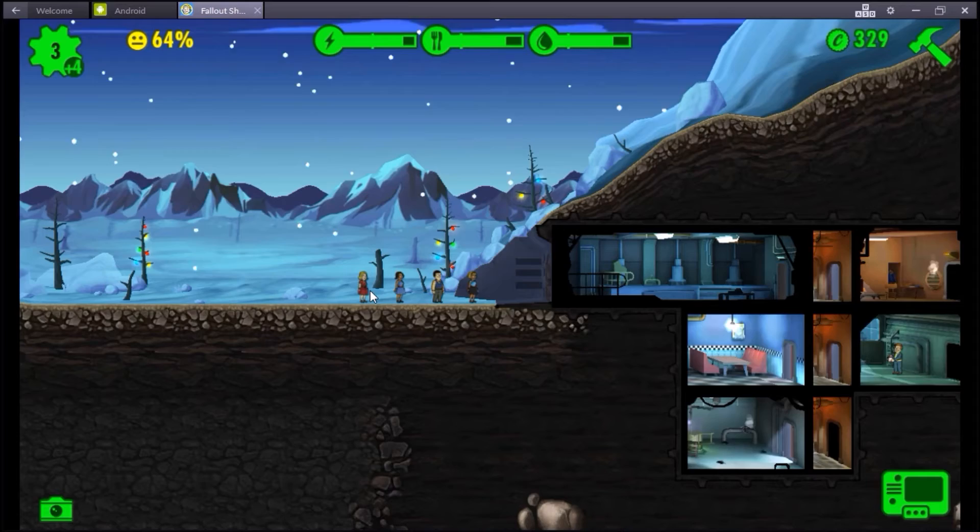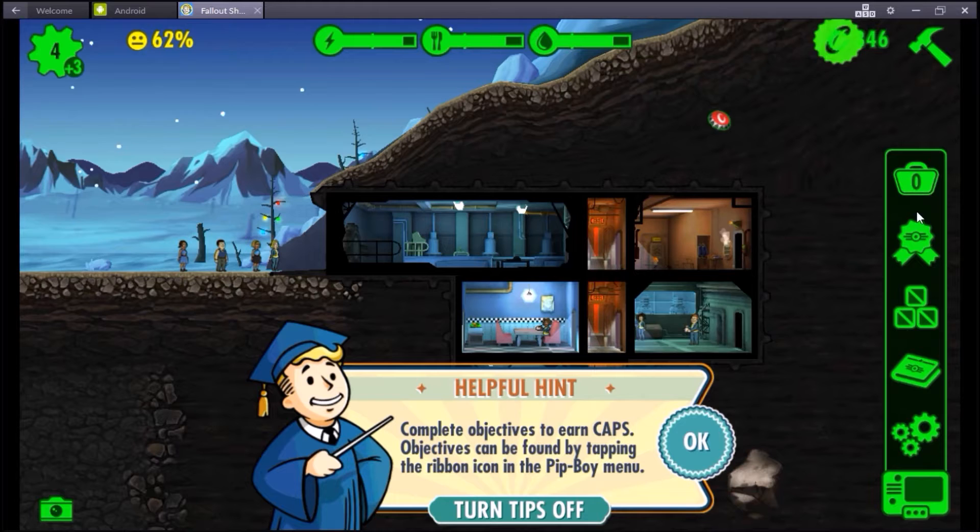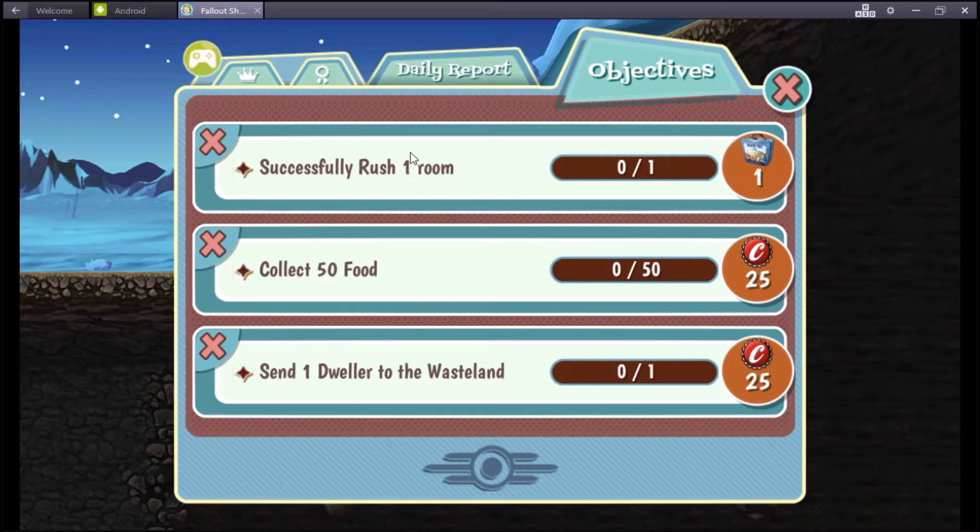So this person's good at perception - they can go in the water treatment. I am just flying all over the place. I just assigned two dwellers to the right room, you get a reward. If you go over here, it tells you all your objectives. Successfully rush one room - you get a lunchbox, which are pretty sweet. And then you get caps, which is basically your currency over here.